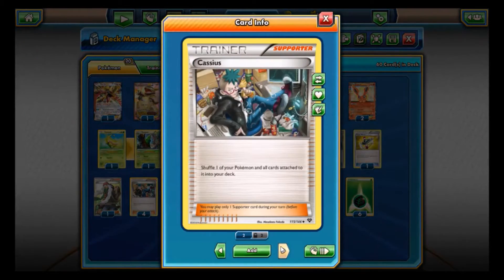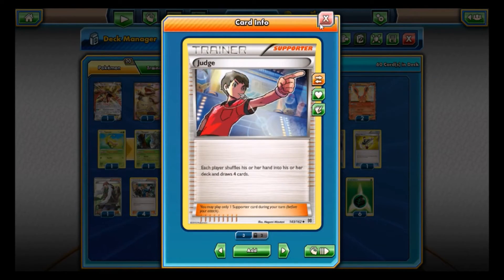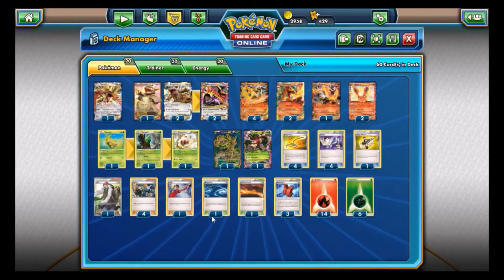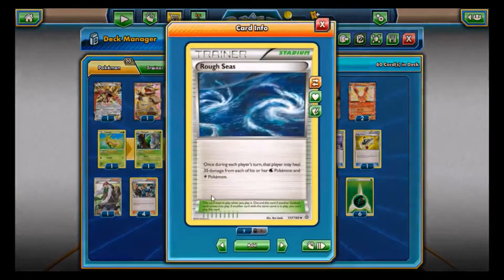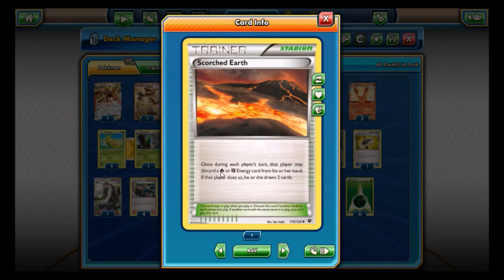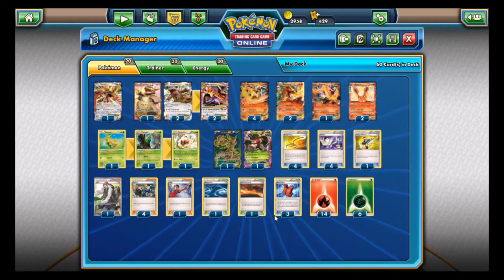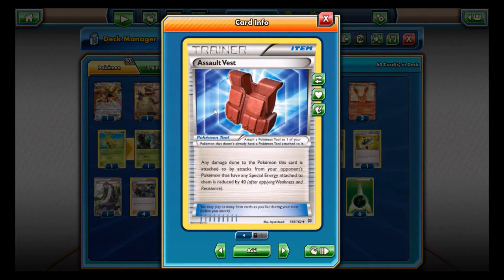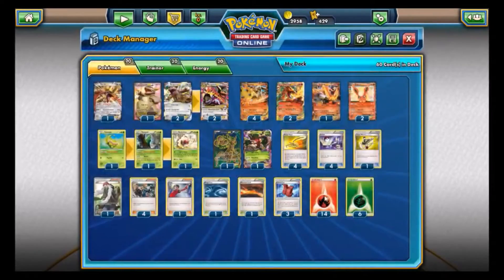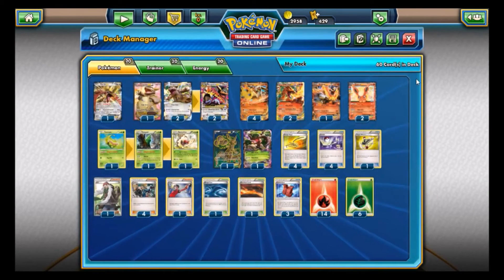We have AZ and four Cassius — I didn't even know I owned four Cassius on this program. One Judge, so we only have one way of shuffling our hand into our deck. We draw four with Judge. We have Rough Seas and no water or electric Pokemon — that's awesome. Scorched Earth, thank God this is in here — that's really the only way we can do any drawing. We also have a Salt Vest. 20 total energy: 14 fire and 6 grass. This is gonna be bad.